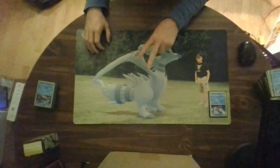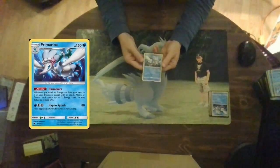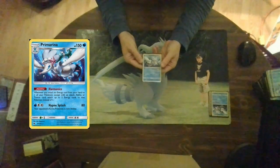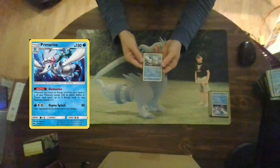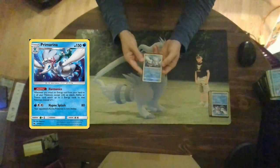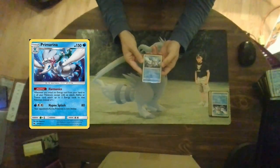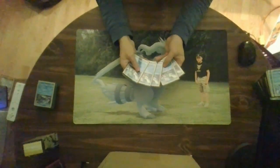There is a second version of Primarina in the deck. This Primarina has 150 hit points and is a stage two. Her ability, Harmonix: whenever you attach an energy card from your hand to one of your Pokemon — except via an attack, ability, or trainer card — you may attach up to two energies instead of one. So normally you can only attach one energy per turn, but this allows you to attach two, which is pretty insane. Her attack for one water and two colorless, Hypnosplash, does 80 damage and your opponent's active Pokemon is now asleep. There are five in the cube.